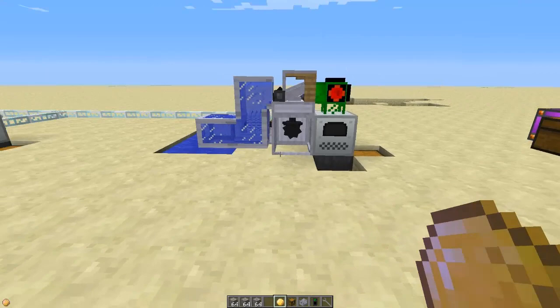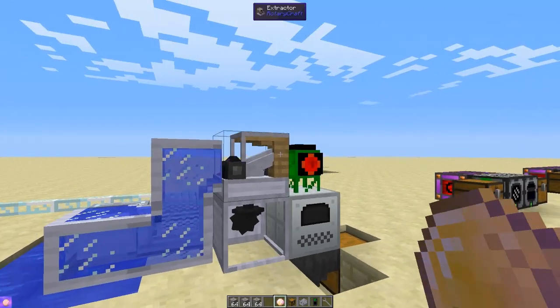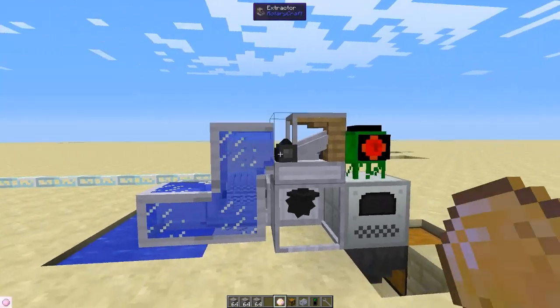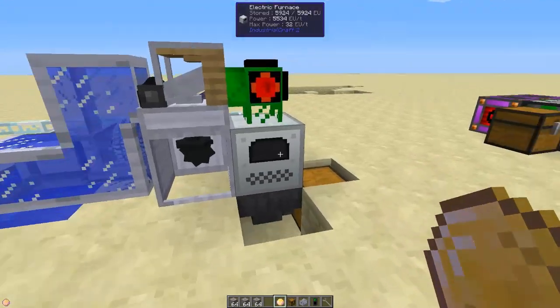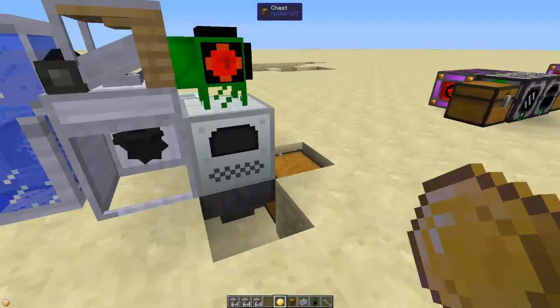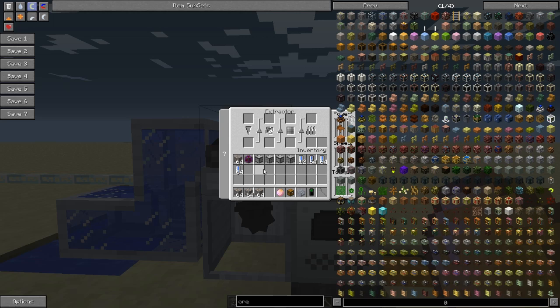Also Rotary Craft — this is a much better system called an extractor. Again, we're just using an electric furnace because I couldn't find a furnace within Rotary Craft itself. This thing looks very cool when it runs.